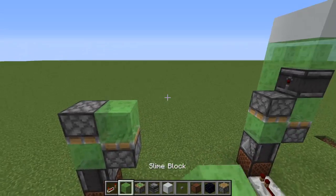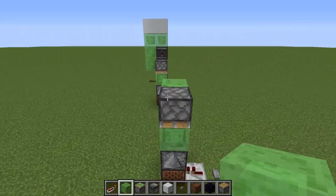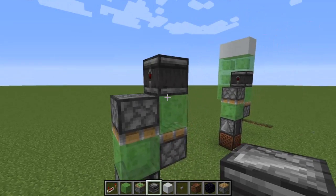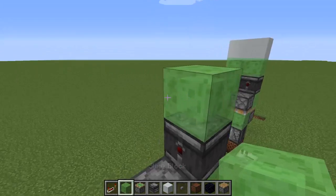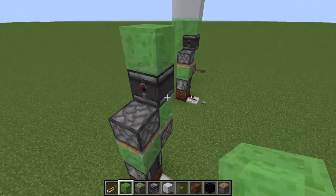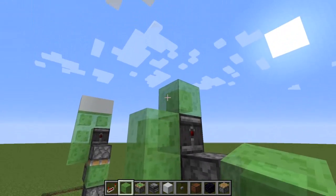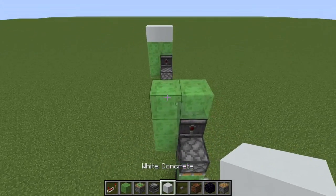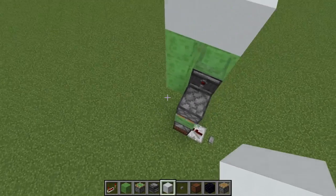Place a slime block, then an observer facing away from this piston so the redstone output line faces out to activate this piston. Then place a slime block above that. Over here on this side — whichever side you have room — place slime block, slime block, slime block. If you're making it an elevator, this part is extra but you can add seating like a slab.